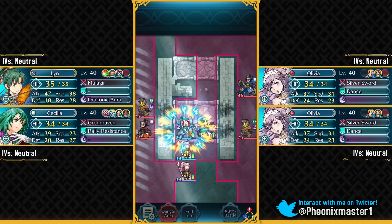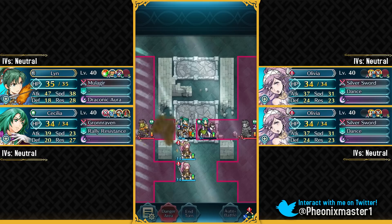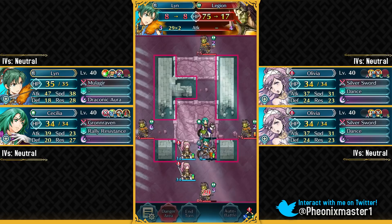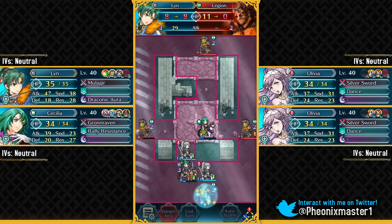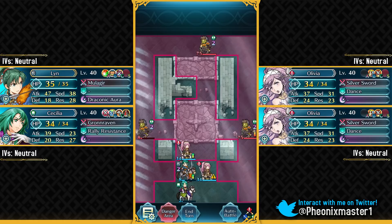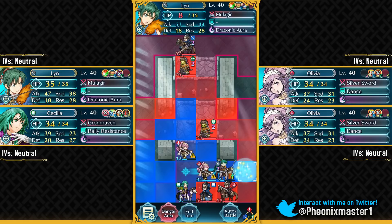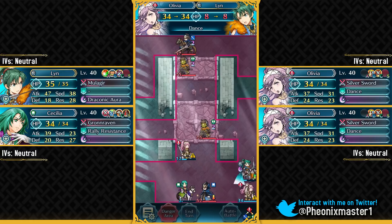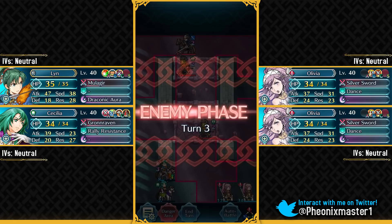I'm just gonna be putting my Brave Lyn over here and breaking this obstacle with Cecilia. Cecilia is gonna be able to one-round KO this bow fighter and you just need Quick Riposte 1 for that. Brave Lyn can actually just take care of these two mages on the map. Let's attack this Legion and use Stance. Like I said, you at least need one Olivia because the Olivia here will have to take a hit from Legion, and a blue dancer cannot really take him out. So make sure you use at least one Olivia. Here come more reinforcements — we can attack the Sword Cavalier and take him out, then attack this blue mage. You do need the special Draconic Aura for taking out this blue mage. We're gonna be putting Cecilia and Brave Lyn over here.